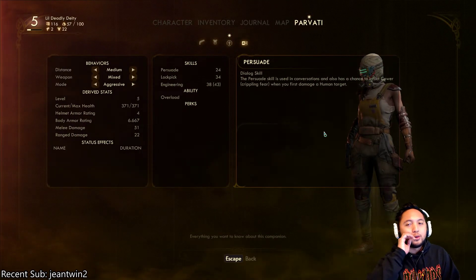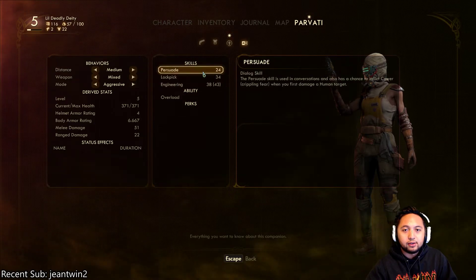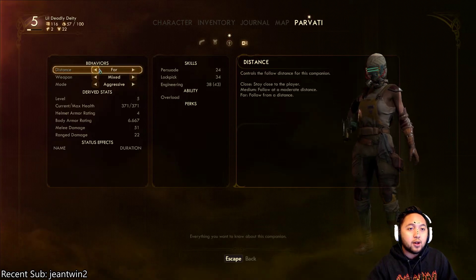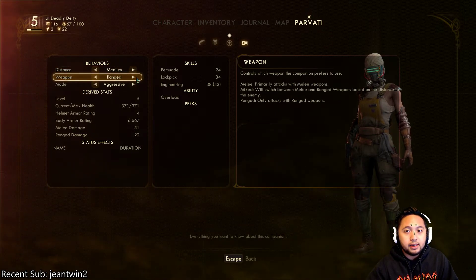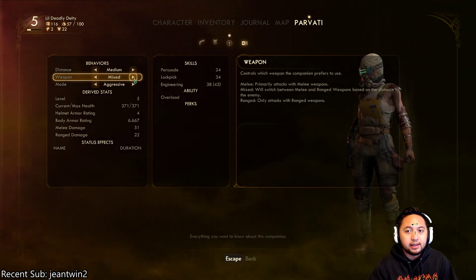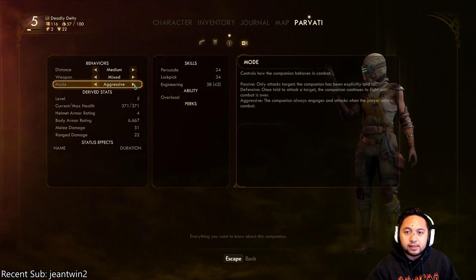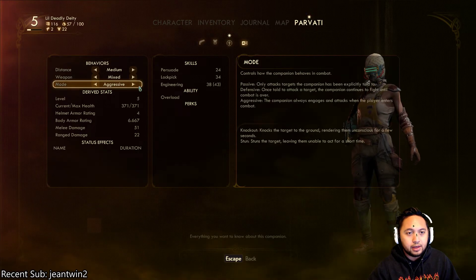This is actually probably one of the coolest tabs on here — it's the behavior tab. Essentially you get to see what skills this person has and also the behavior of how you want them to act. You can have them follow you from a distance, medium, or stay really close to you. You can also have them on mixed weapon or have them go melee first — I like mixed and let them decide how to adapt to the situation. Then there's the aggro mode: do you want them to be aggressive, defensive, or passive? I put aggressive so that they're always helping me out when I'm engaged in combat.